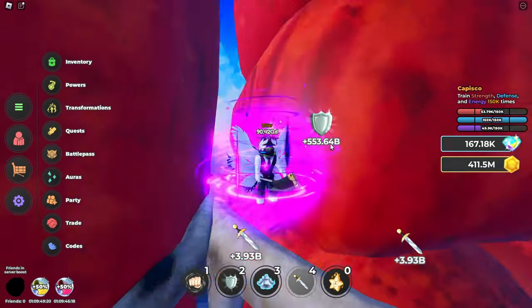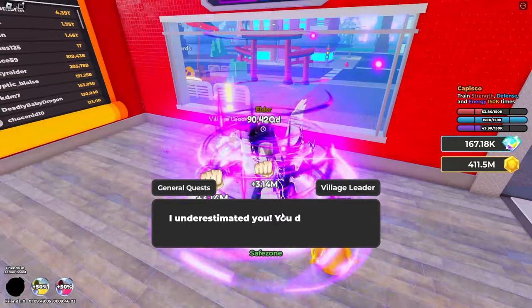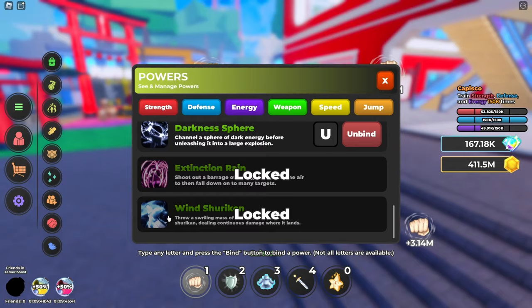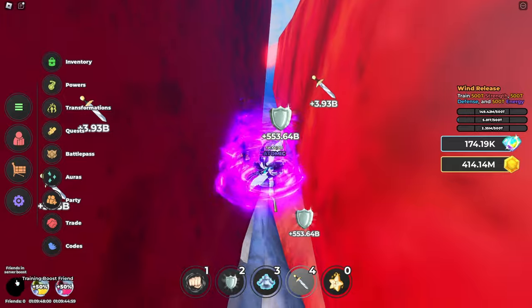It also says there's one new general quest and one new power, so I'm gonna go back to spawn and check that out. 500 trillion of everything and then I get Wind Shuriken, which has been in the game — you just couldn't get it until now. Let me claim the rest of these real quick.